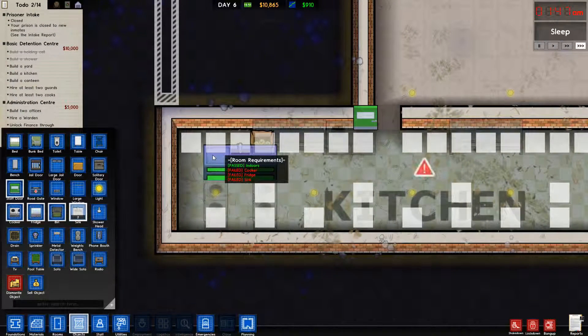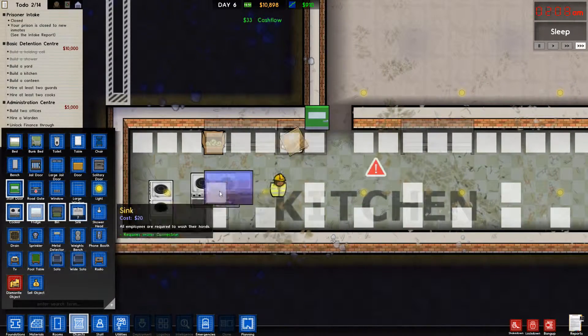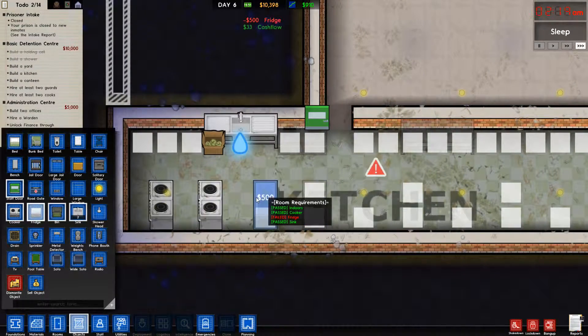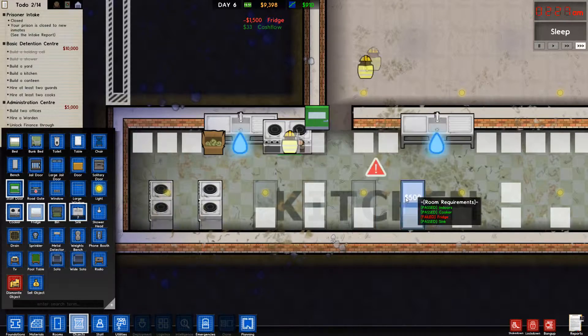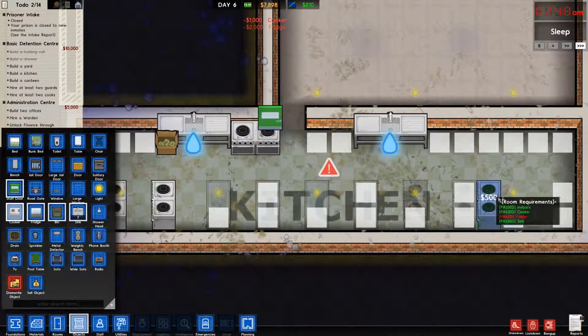What else? And we need fridges — that's what we need. Fridge. And fridge. Fridge. Fridge. Then cookers everywhere, which we really don't need right now and they're expensive.